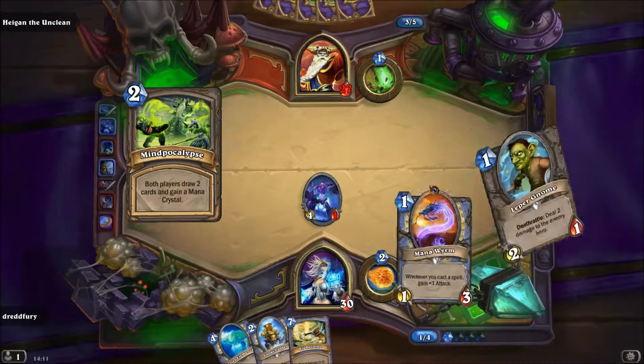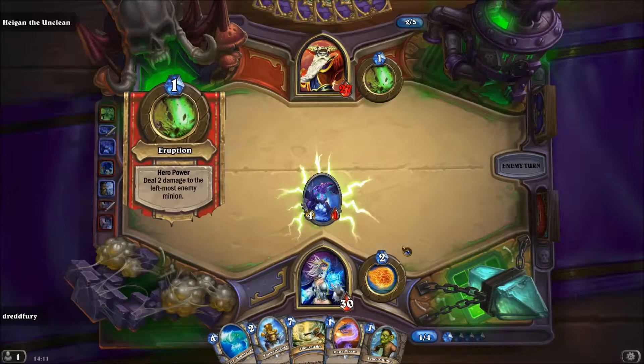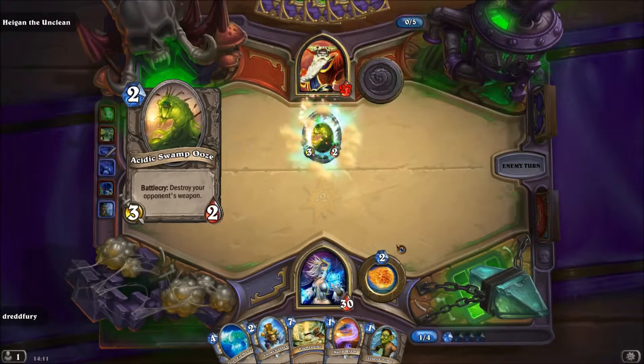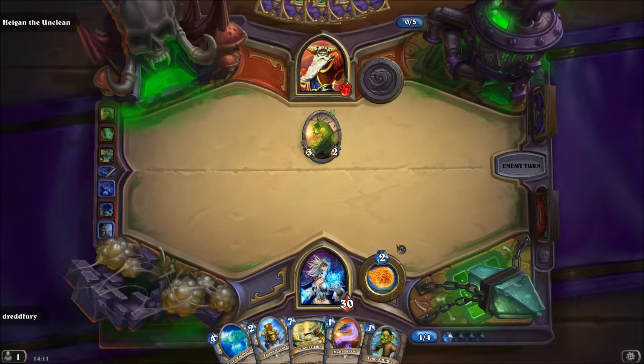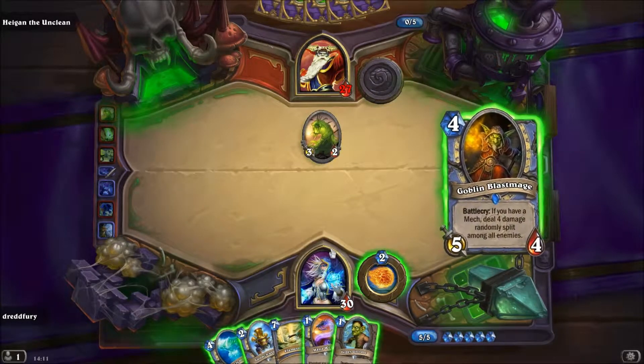Both players draw 2 cards and gain a Mana Crystal — okay, finde ich nicht so schlecht. Er spielt noch einen Ush. Das heißt, ich habe jetzt 5 Mana — ist das korrekt? Jawohl, das ist ja eine ganze Menge.